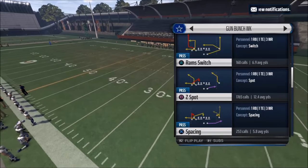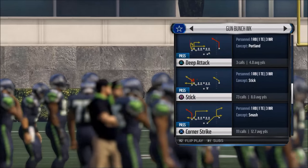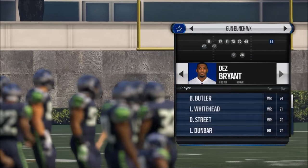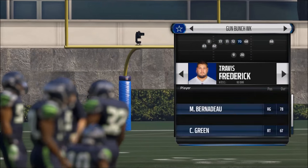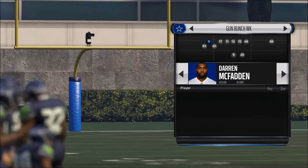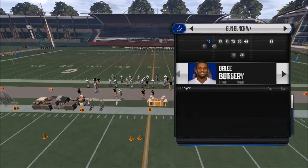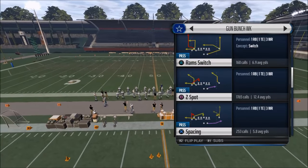We're in the St. Louis Rams playbook, but you can find this play in other playbooks. The play is going to be PA Post. The reason I like this play so much is because it really executes this concept of having a good check down receiver.